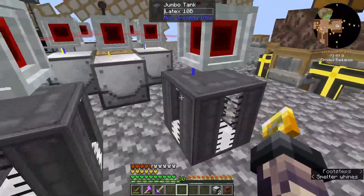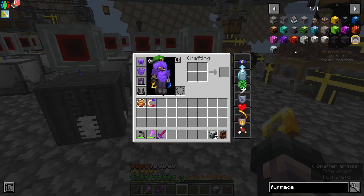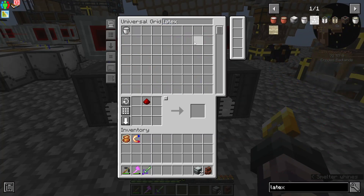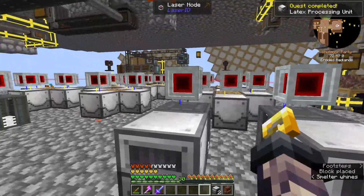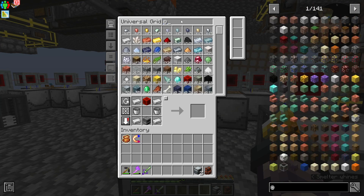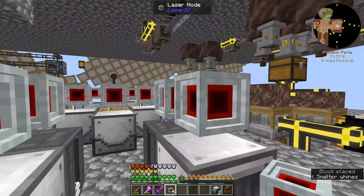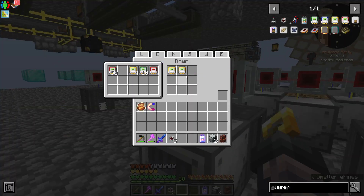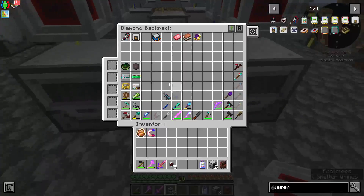Off camera, I went ahead and made two jumbo tanks that are on round robin, and they are both pushing in latex. We can then get what is called a latex processing unit — this right here. Let's grab two of these and set them there. We probably want to grab a laser node for each of these machines, and let's grab our item cards. We're going to do on the down direction: power, on the down direction: power. These do need power to actually operate — it's not optional, unlike the fluid extractors right there.